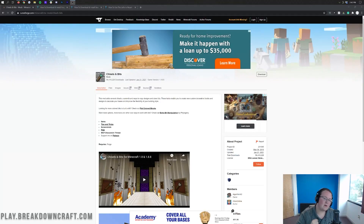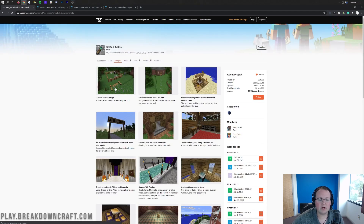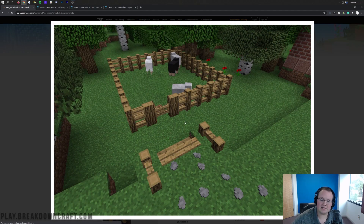Hey everyone and welcome back to The Breakdown. Today we're going to be showing you how to download and install the Chisel and Bits mod for Minecraft 1.16.5. This mod is really, really cool because it allows you to almost create custom blocks in Minecraft. If we go to images here, we can see some of the different ones that you can do.